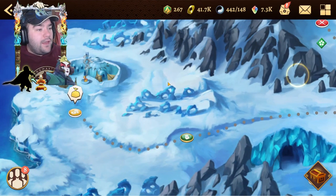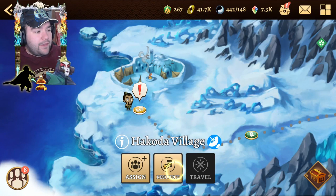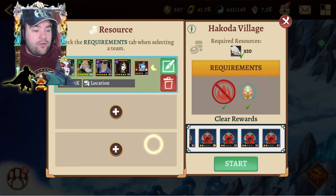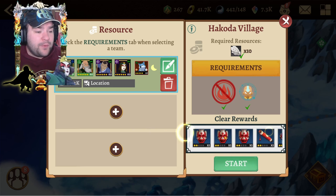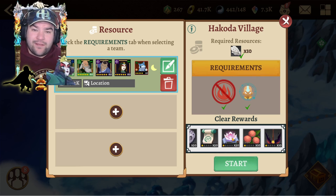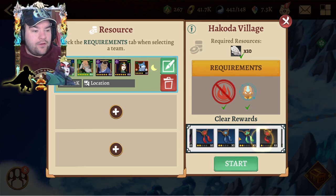Most areas have their own little resource you can turn in for rewards — this is the Wolf Cove one, which is why I want to do Wolf Cove instead of just a random one. We go over here to this little gold icon and fast travel there, then hit resource. For every 10 wolf feathers we turn in, we can get some rewards: blue arts which is really nice especially early on, some fur for boss battles, training scrolls for arts upgrades, lychee nuts and brushes for supports and relics, and a chance to get some blue beads as well.